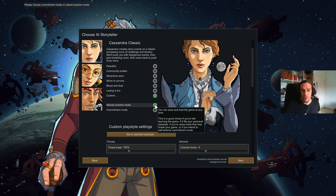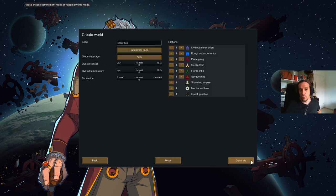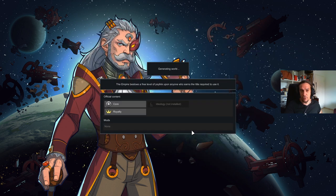We're going to go into Reload Anytime mode — Commitment mode forbids you to save the game, and we're not going to use that for a tutorial series. Over here we get to use a world seed; introduce whatever word you want and we get to configure how the world looks.